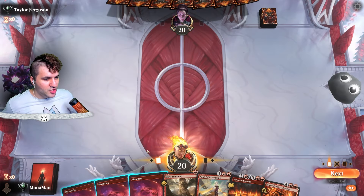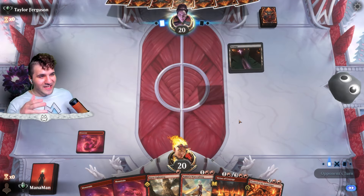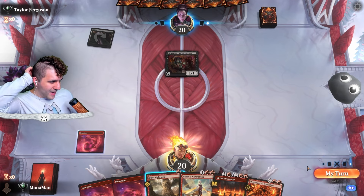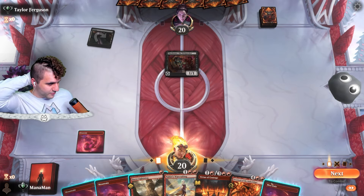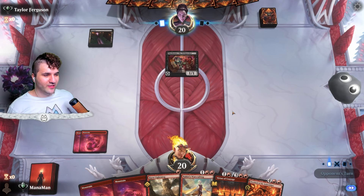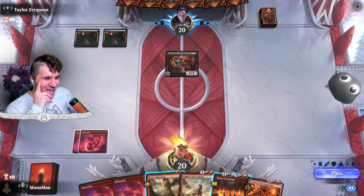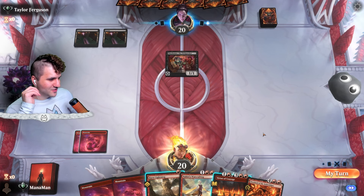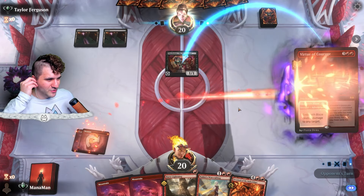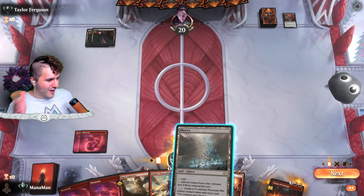Alright, looking good — I'm gonna keep this. Hello Taylor Ferguson, welcome to the show! I'll be a little honest with you folks — I typically when I look at spoilers only look at the rares and mythics, I don't really go through every single tiny card. I actually missed Burst Lightning this way. The commons and uncommons kind of slip through the cracks a little bit more.